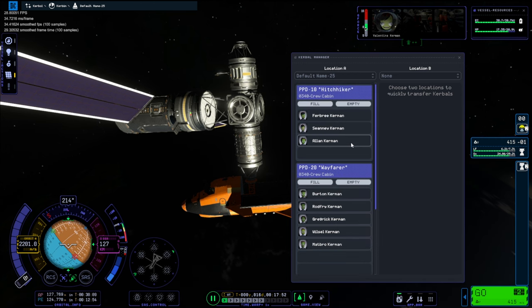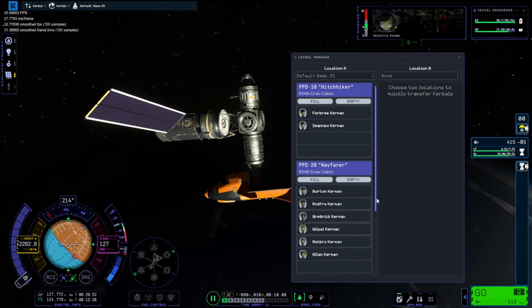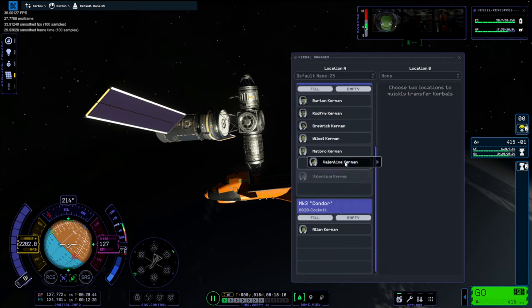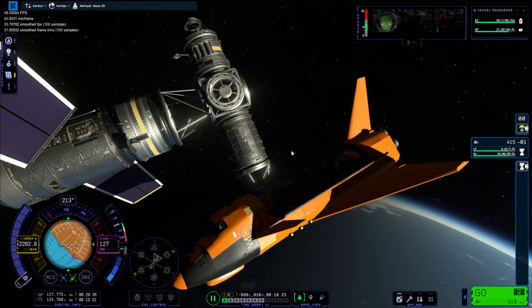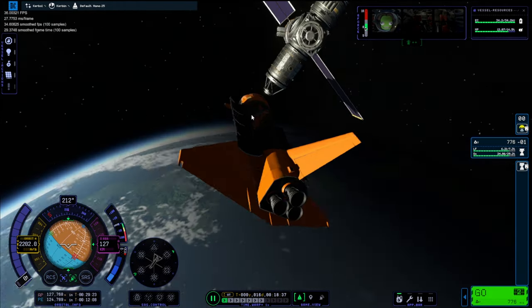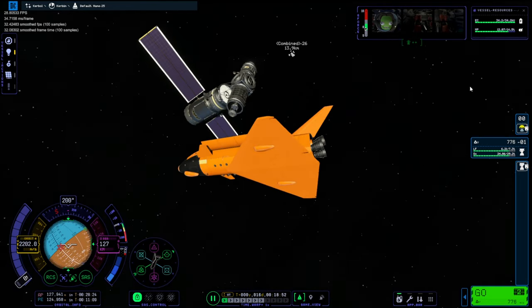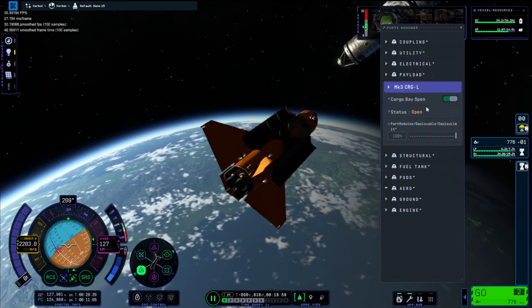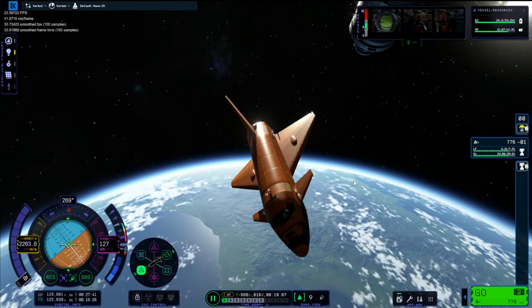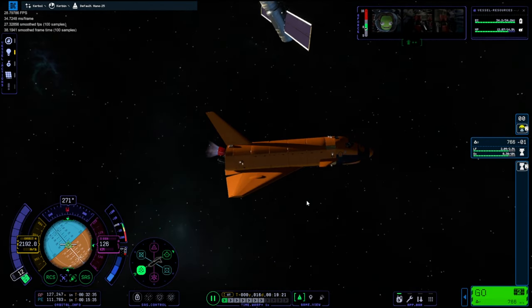I noticed there was no one with experience on the space station, so I thought we'd swap over Valentina and throw some experience onto the space station and send someone else home. We are sending home Alan Kerman — which is a pretty cool name. He's got some sick 90s hairstyle as well. What an absolute hero.